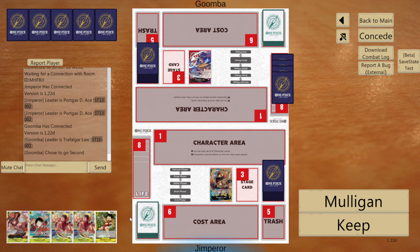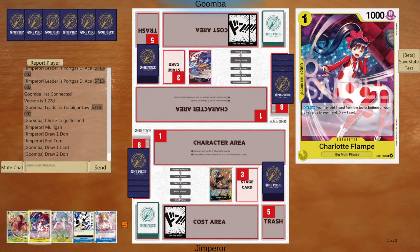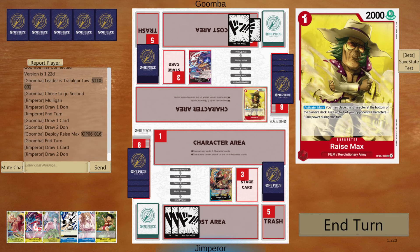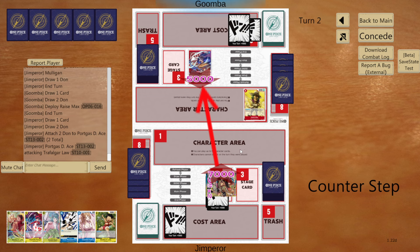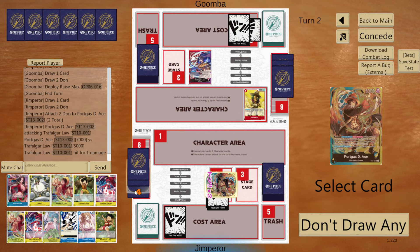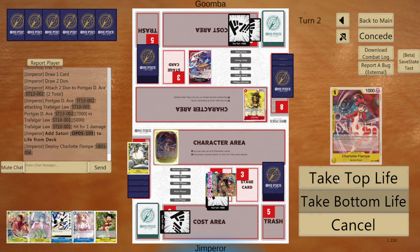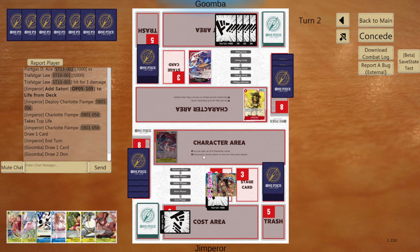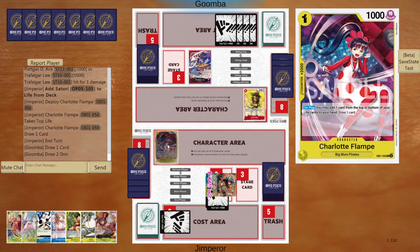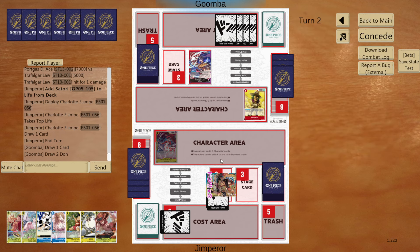Next up we've got an RP Law. With 5 of my brothers in hand, I'm definitely going to mulligan that — you want to see those in the top. Beautiful hand — we get the Flampe, which means we can play this out next turn and draw 2. Always very nice. He'll drop the Raise Max on 1. We'll go 7 to lead — he'll obviously take. We actually get a 2k back, which we take every single time. We return the Flampe, take it to hand and draw a card. That's why we run Flampe — I like it more than Sanji, obviously more consistent and easier to use.